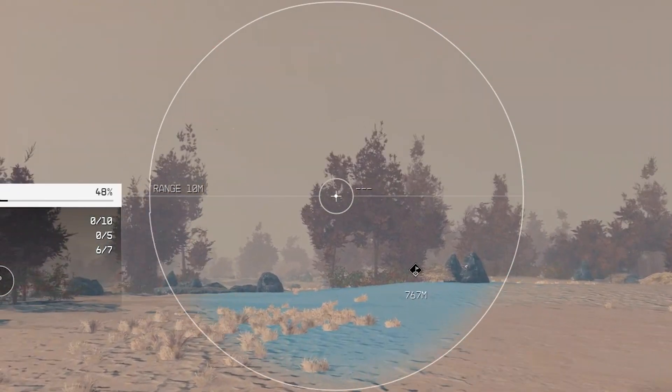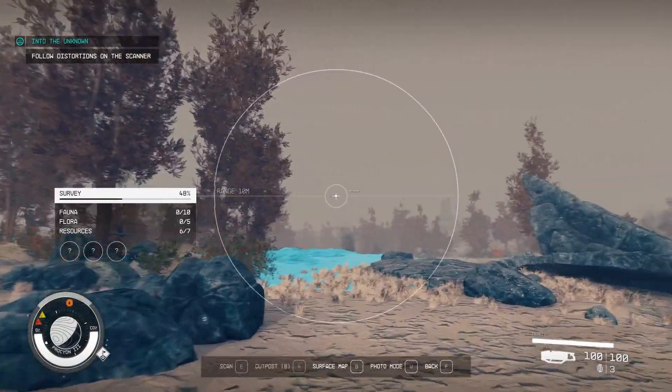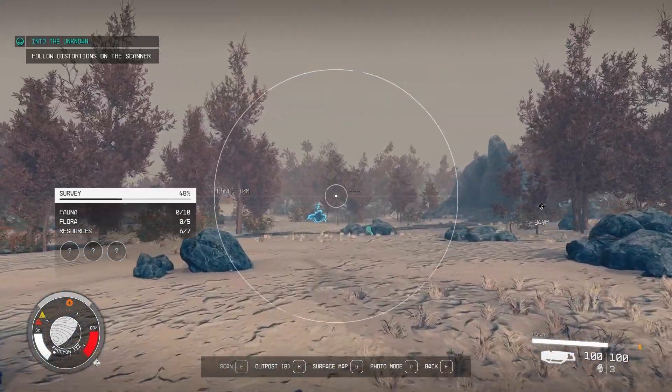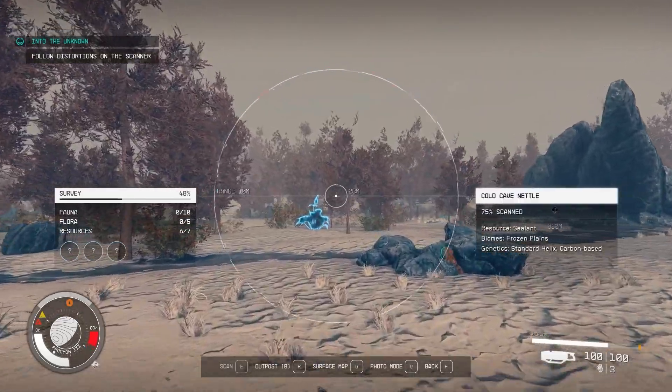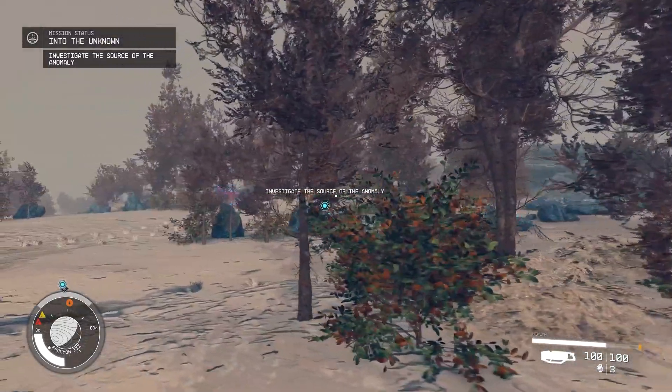Around the scanner, like the white line — just keep hovering over like this and looking for the weird distortion effect on the line. Once you get closer, the distortion will look like this on your scanner, and it will make a lot of noisy, scratchy noise. Once you get close enough, it will tell you to investigate the source of the anomaly.